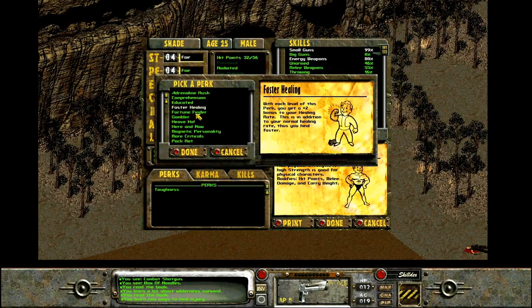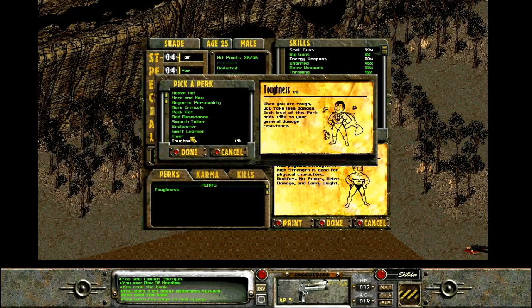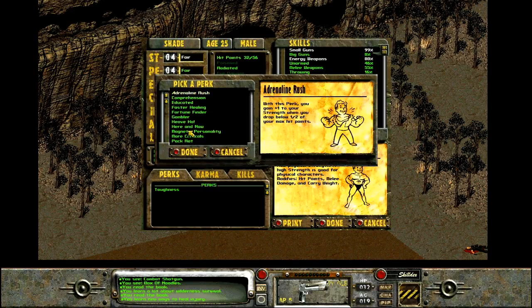Faster healing. I could go with Here and Now — give me another level up, which would be useful, really would be. Heave Ho. No. I'm thinking about either going for Here and Now or Almost Pack Rat. I'm gonna go for Here and Now.